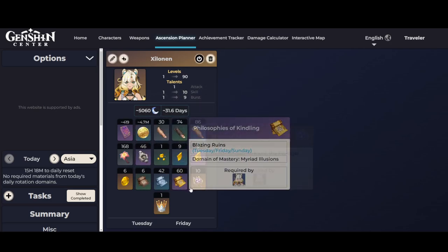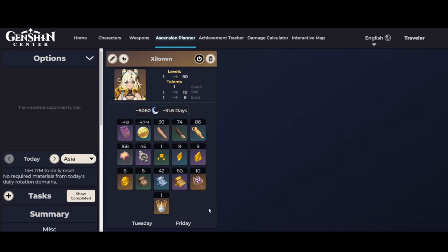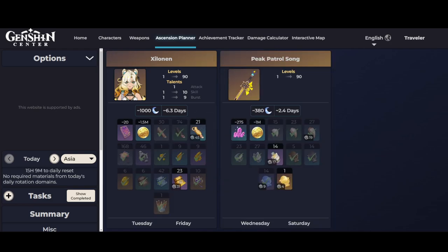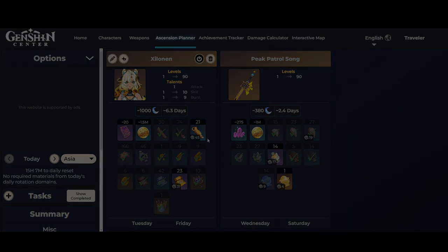It also shows you how many books she needs. The best part about this Ascension Planner is that you can input how many materials you already have in order to see how much you still need. I am back, and as you can see, I added her weapon. This tool is really helpful in determining how much materials you need to max out a character and even a weapon, so this is going to be really useful when building my characters.